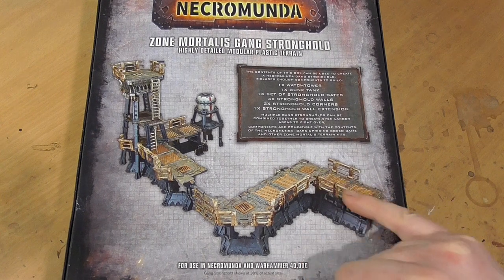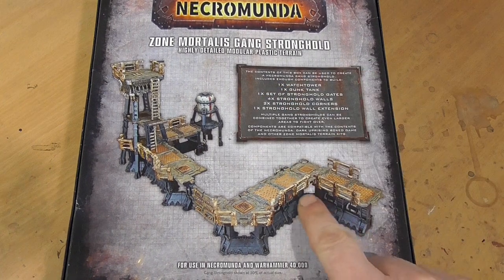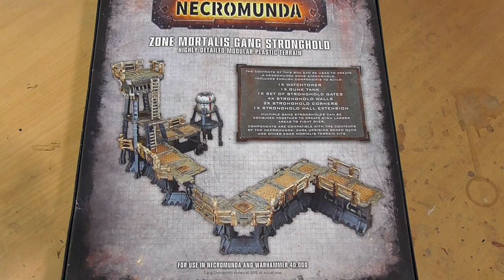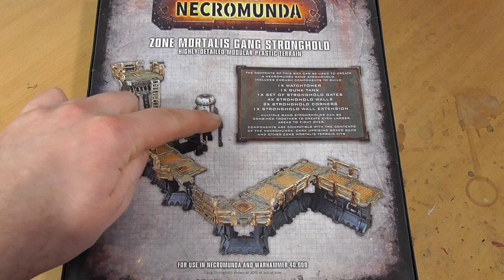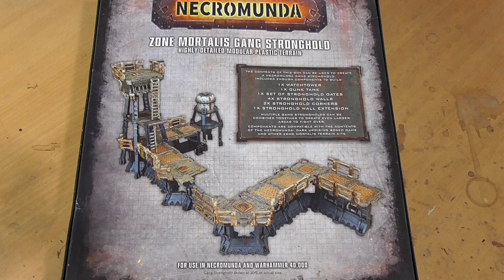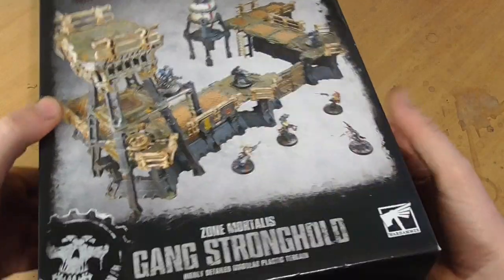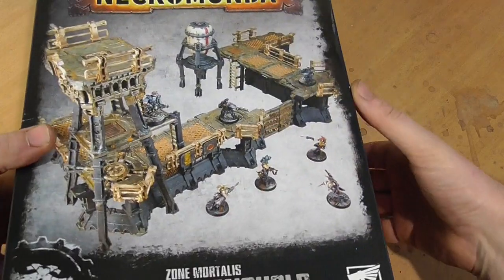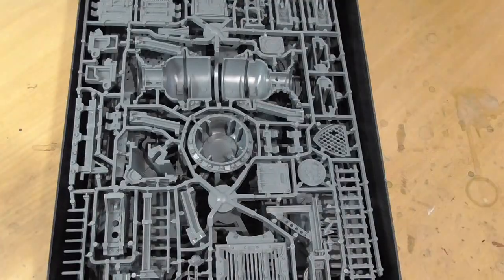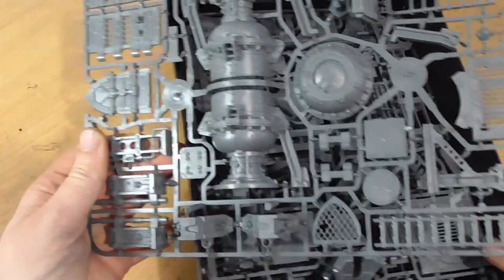I wanted to make a stronghold that is relatively impenetrable, so I have worked out a way to turn that suggested layout into a closed four-sided build. That sounds easy, but you'll notice the wall curves one way so it's not that easy. I've made a segment to go around so it has four sides, which I'll show you in a bit. I've also painted it up a little differently to the box art — that's just the way I roll. It's a fantastic box and I'll tell you how compatible it is with Zone Mortalis terrain.